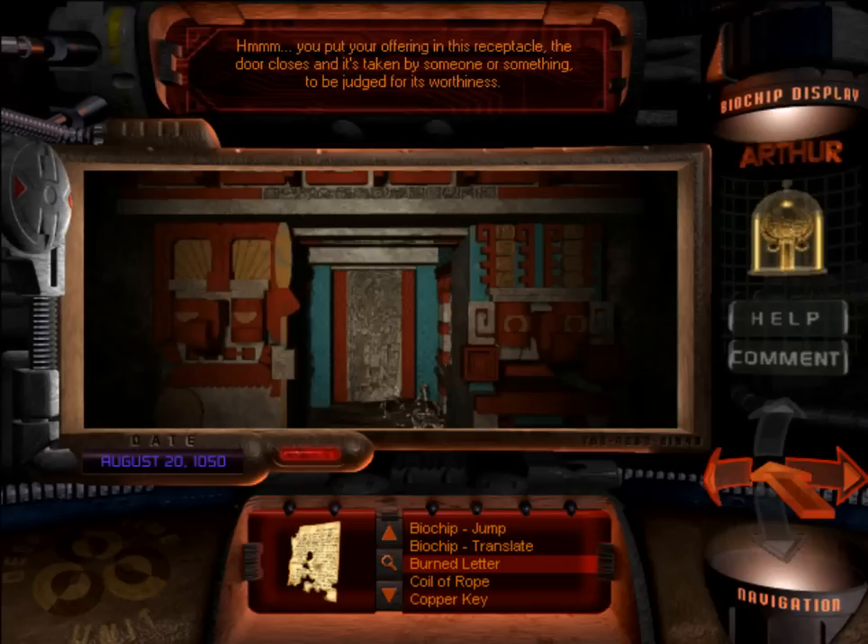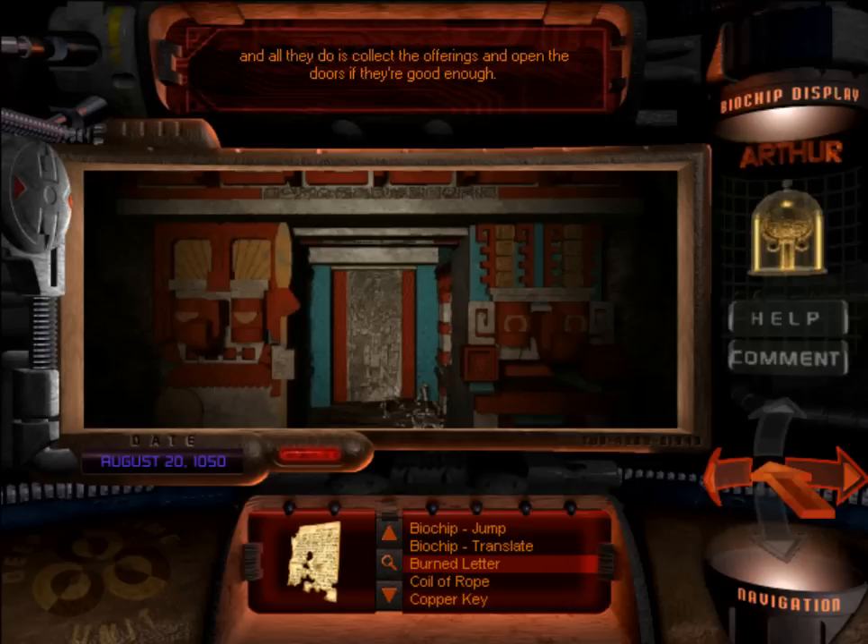You put your offering in this receptacle. The door closes, and it's taken by someone or something to be judged for its worthiness. Arthur doesn't believe in magic — it may be possible there are acolytes living in alcoves within these walls who collect the offerings and open the doors if they're good enough. If there are acolytes behind this taking our item, can they see us? Do they know what we look like? This is where the time travel idea kind of flops, because we're giving them items from the future.